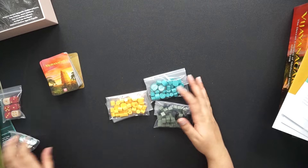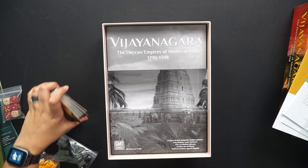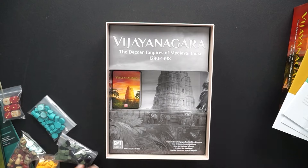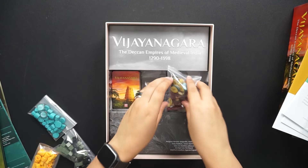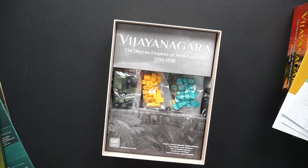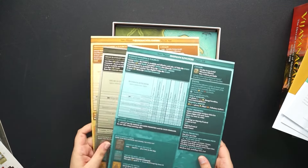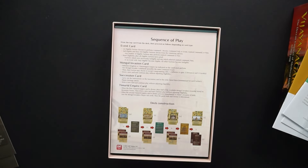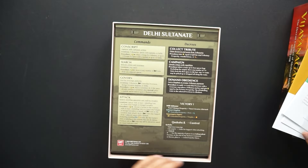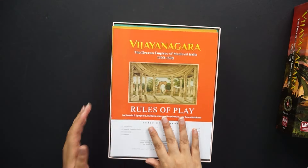And that is all of our pieces, so we're going to go ahead and put everything back in the box. The Vijayanagara cards fit so snugly into this insert that it just didn't feel necessary to bag them. We'll do our common pieces on the bottom and then our player pieces on top. And then we have our board, our non-player player aides, our sequence of play, our faction description cards, our playbook, our learn to play, our rules and reference, and our rules of play.